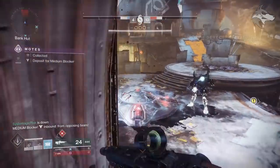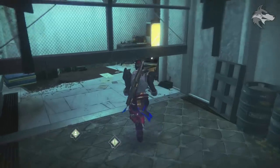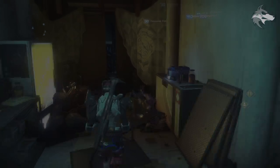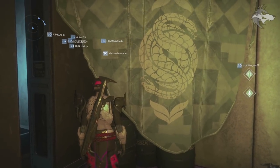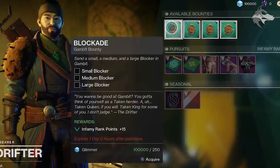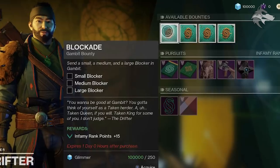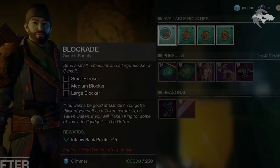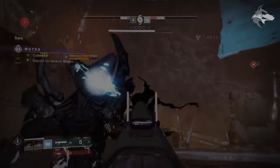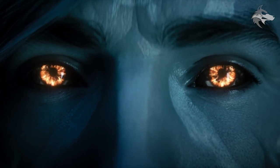On the subject of new characters and vendors, if you head to a specific spot in the Tower you can actually see the Gambit flags and related items on the ground — this is where the Drifter is going to be housed in the Tower. The Drifter will be a vendor you can visit, and Gambit will have its own objectives, ranking system, bounties, and rewards that you can unlock via this vendor.